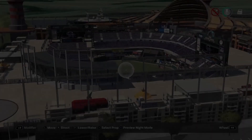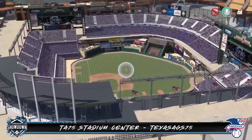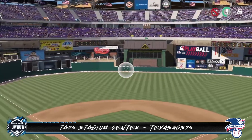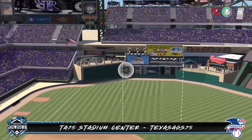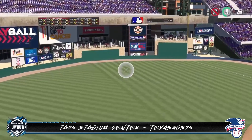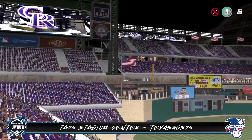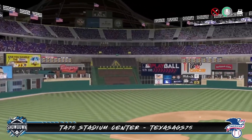We're gonna start with the American division first. The first stadium is by the defending champion Texas Ag 75 — he brings us TA75 Stadium Center. This stadium is located in San Antonio, Texas, holds a little over 37,000 fans, and sits at an altitude of 699 feet. He has some elevated plazas to see over those unusual wall heights, includes a burger stand in center, and in right field we see a similar thing with elevated plazas and some vendors. As usual, Texas has gone all out on building outside the stadium.